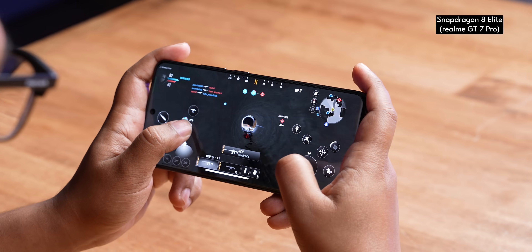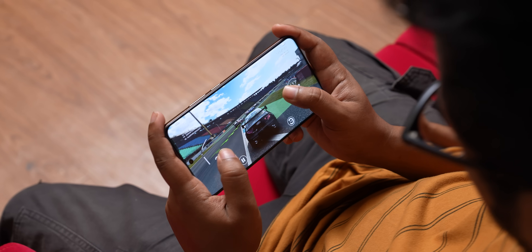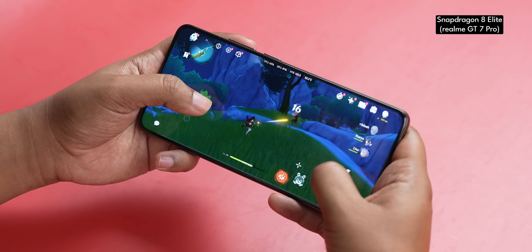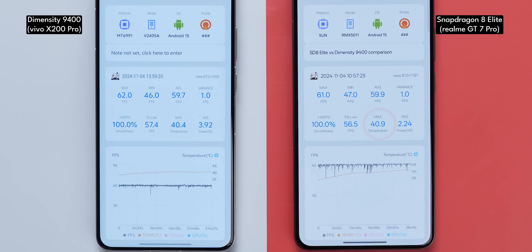For the real-world gaming test, I played Genshin Impact for 30 minutes at highest graphics and 60 FPS. The Realme GT7 Pro offered higher average frame rates of 59.9 compared to 59.7 on the Vivo X200 Pro. These tiny differences do matter in Genshin Impact, especially during longer sessions where Realme offers more sustained performance. Both phones don't get too hot — temperatures stay under 41 degrees, with Vivo running 0.5 degrees cooler.